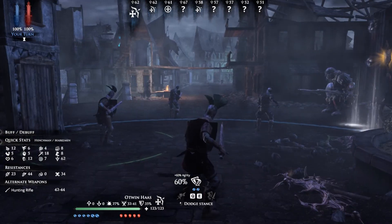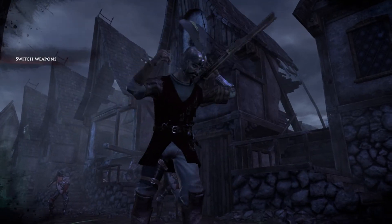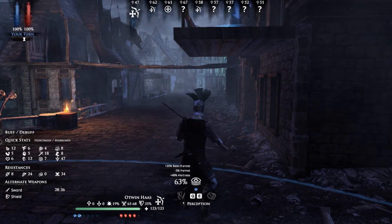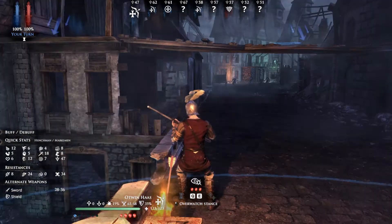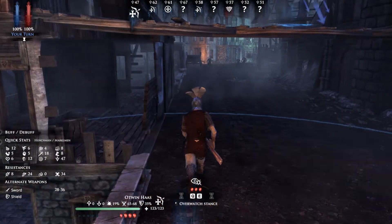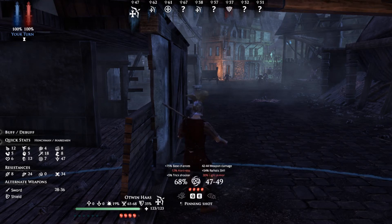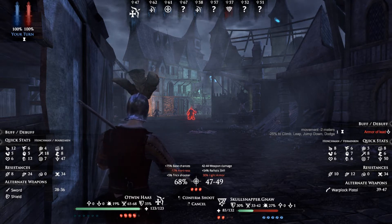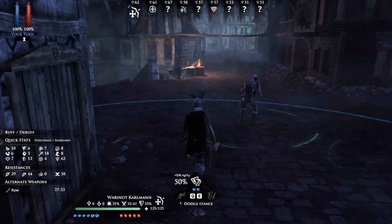Now we're going to take this guy — he has a hunting rifle as his secondary, so we'll switch him to his hunting rifle. Like I said, I've only played a couple games so I'm not too familiar with all the mechanics. I need to get a little bit closer to hit these guys — there we go, shoot. We have different attack options: that one takes four action points, this one takes three. So we're just going to go with a basic shoot. Hit him for 48. Now his turn ends because he has no movement left.